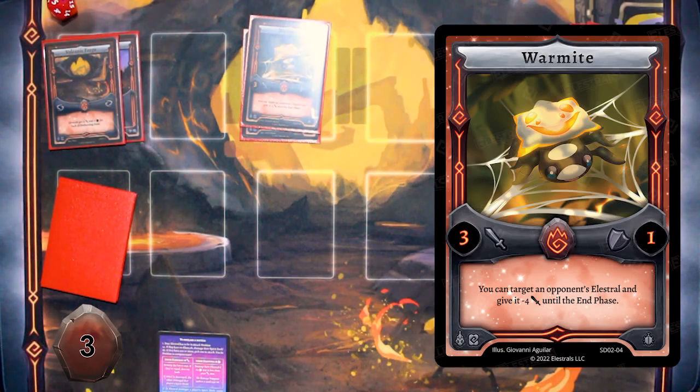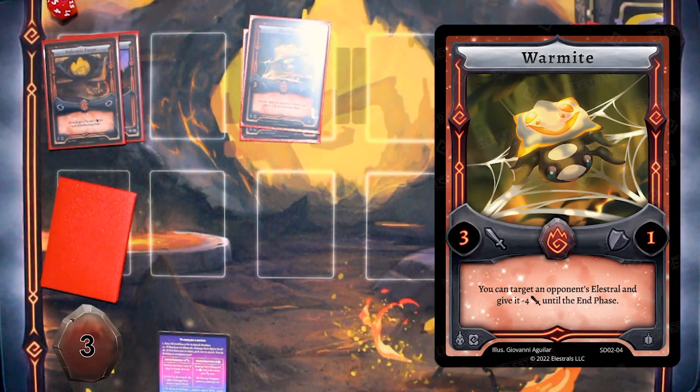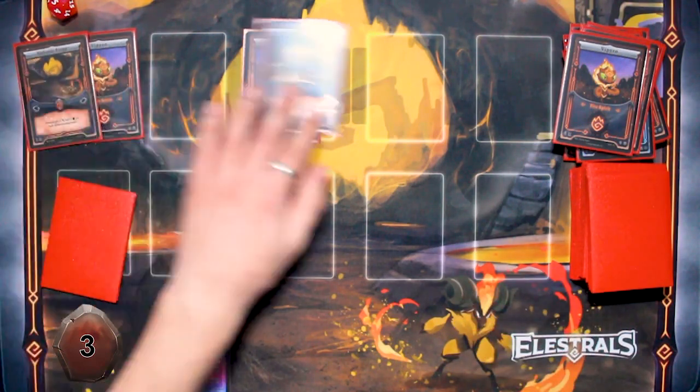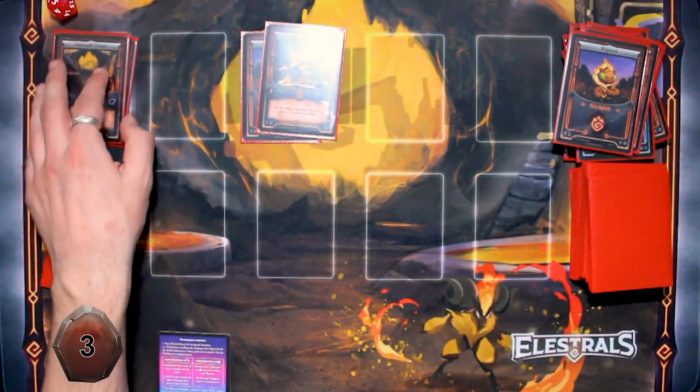You can target an opponent's Elestral and give it minus four attack until the end phase. So my attack goes down to seven. I had plus two, so you're up to five.